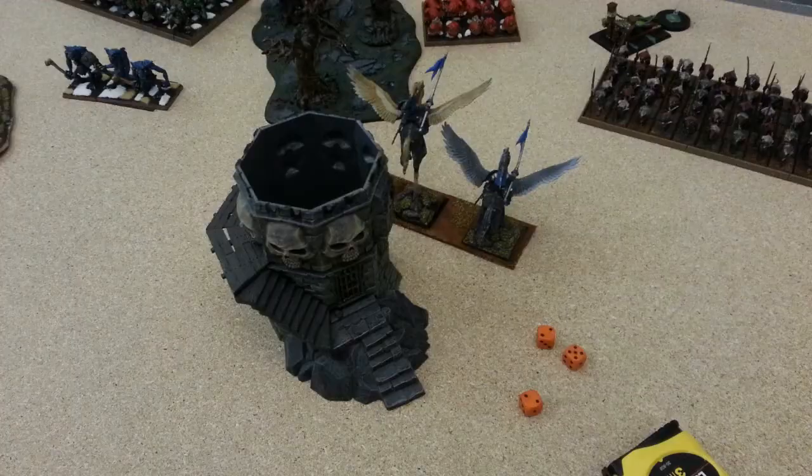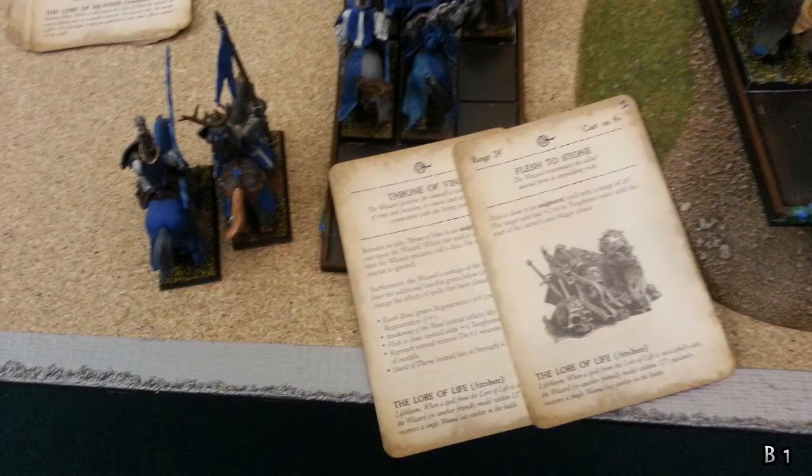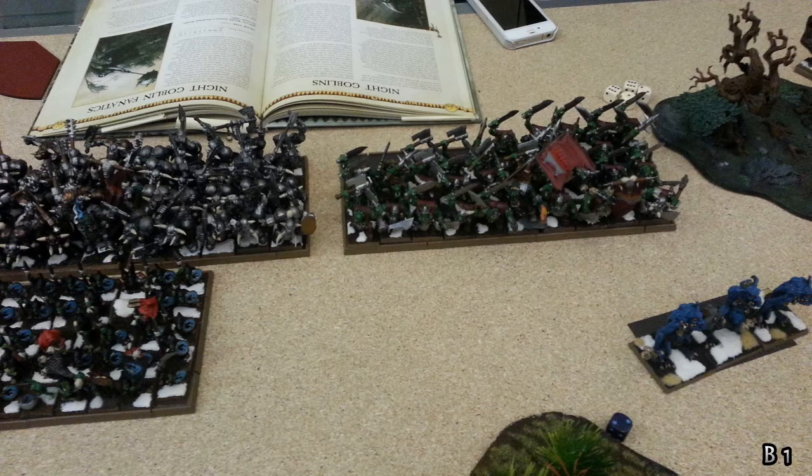Bretonnian Turn 1: I attempt a long charge with the Pegasus Knights onto the Doom Diver since he killed one of my models. There's a nine-inch gap between the two big Goblin units so I try it, but I roll a seven — average — and just needed a ten. In magic, the Enchantress uses the Chalice and gets Wind Blast, pushing away the Goblins. I then get Throne of Vines and Flesh to Stone on the Enchantress, fail to cast Regrowth, but get Dwellers Below and kill about five or six Big 'Uns.